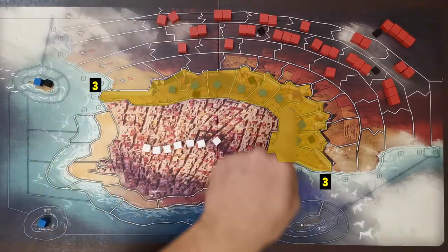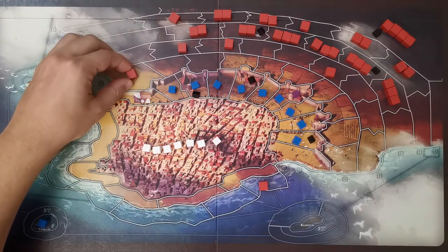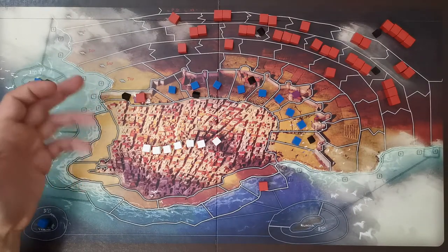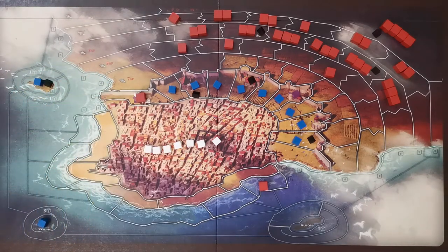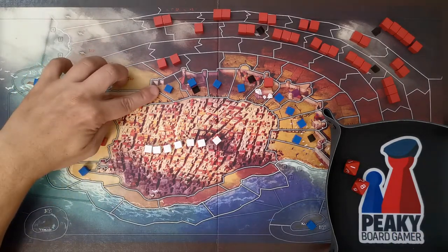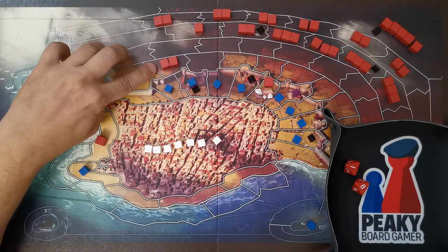To move an imperial unit onto row three (the wall), the wall space must first be destroyed. If destroyed and free of enemy units, the player performs a slow movement to occupy it. Enemy cannons are not a problem — units may move onto spaces with enemy cannons. Units already on the wall may move to adjacent wall spaces via slow movement even if those spaces aren't destroyed, as long as they're free of enemy units.